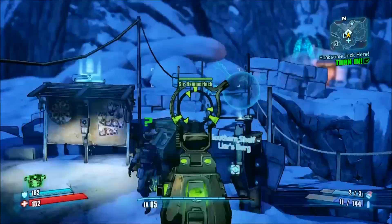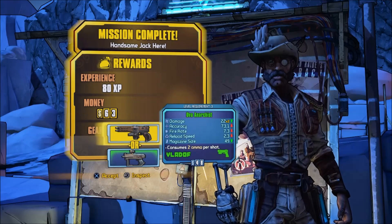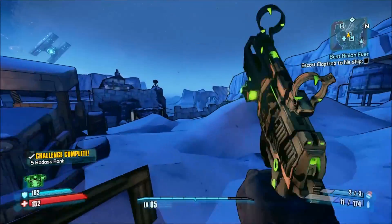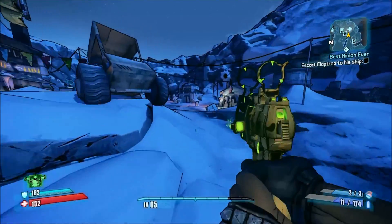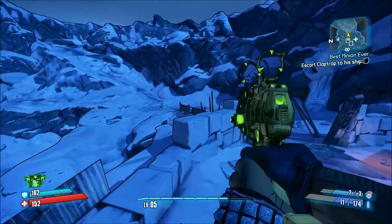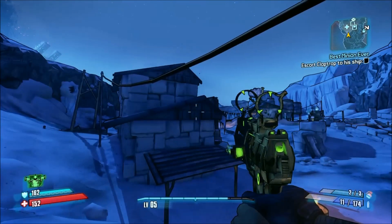Now we just have to hand these in, which is right here. We've got a choice of two pistols — an Anarchist or a Tediore. I'm going to go for the Anarchist because I just love Anarchist pistols. That's all the missions I wanted to do for today. Next episode we'll go and fight forth with Claptrap to try and get back to Sanctuary. Thank you so much for watching — if you liked this episode smash that like button, subscribe, and follow me on Twitter, Instagram, and other social media linked in the description. Stay happy!